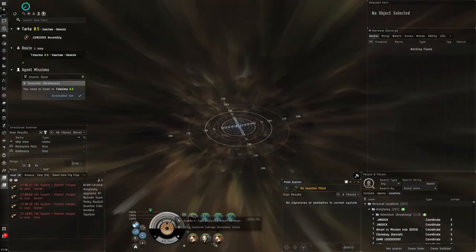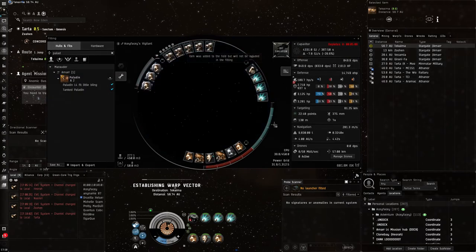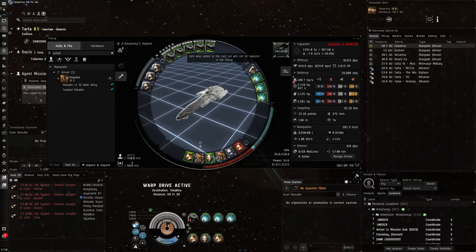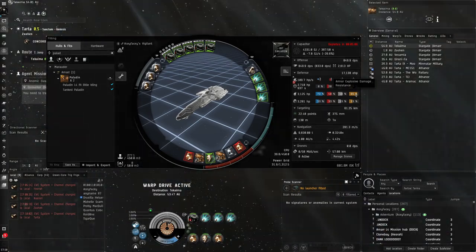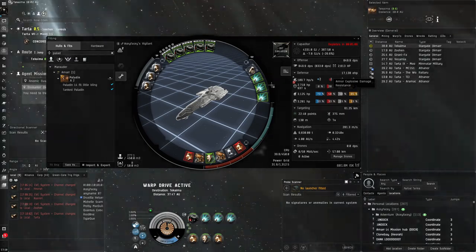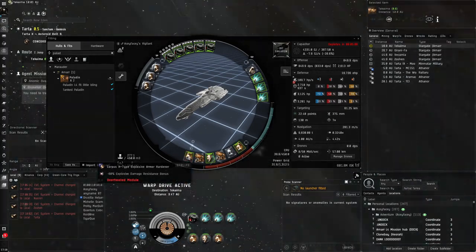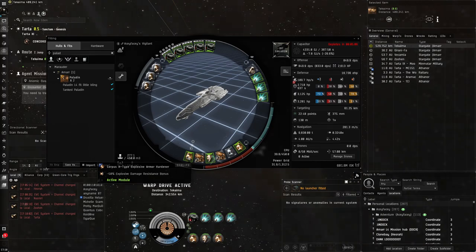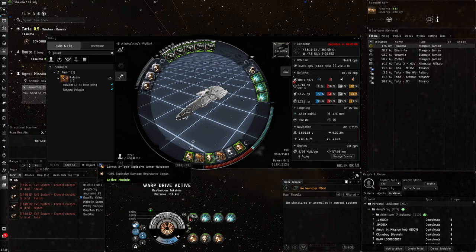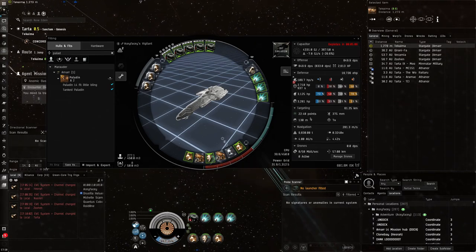The NPCs do a lot of DPS, so even with the Asclepians, overheating does make a big difference. Overheating the hardeners gives 78% resistance without overheating and 85% with overheating. The main damage type you take here is explosive, so those few extra percentage points from overheating do make a big difference. After killing one or two frigates it gets very easy. I've done this before but not shown it - I think there are actually four frigates, and they're all like a burner in themselves.